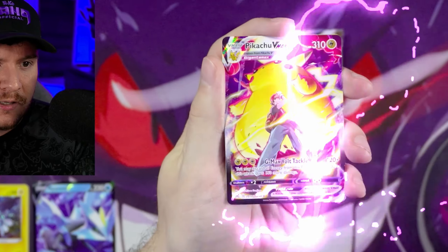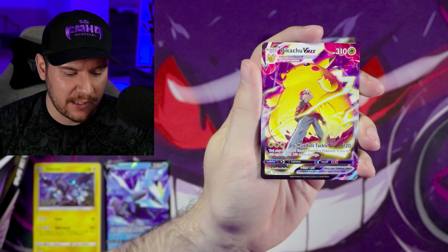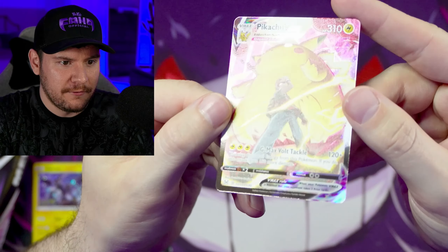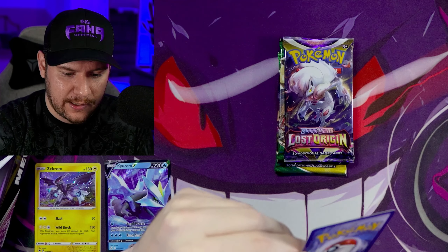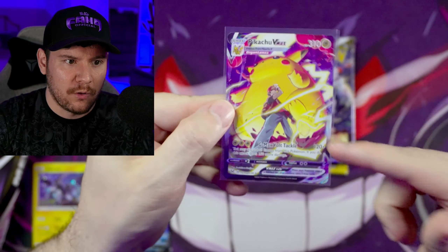Whoa! There we go. I'll take the Pikachu VMAX. I don't know what the price is on that right now, it's going to pop up on the screen. But that is a really nice card. And we got a Clefable for our rare. Actually looks really nice, really well-centered. The back looks great. This looks fantastic, actually. I'm going to sleeve this. Already I think this might be worth more than the box.